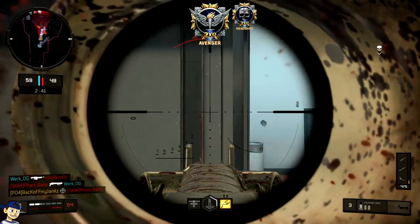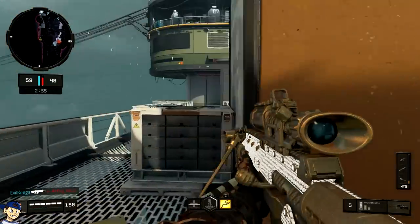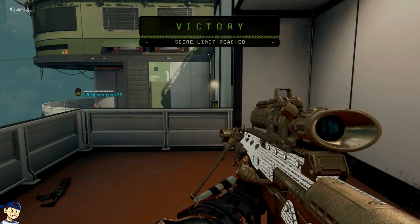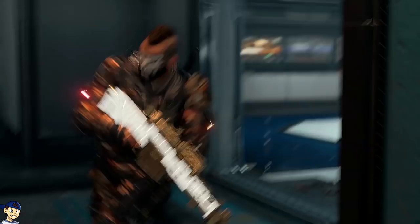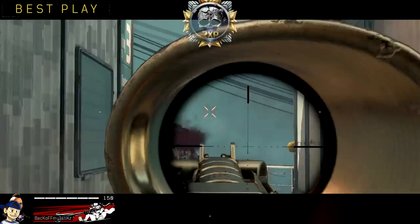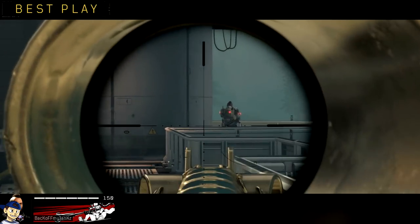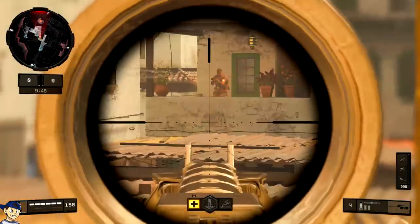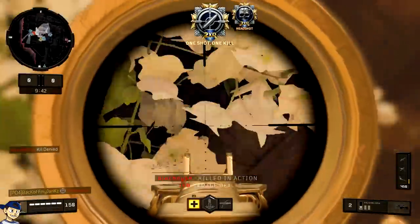Next up, the hitmarker king — the Outlaw. This thing is brutal, especially if you're grinding for diamond camo, because you need one-shot kills and it seems like two thirds of your shots are hitmarkers. It's got 9 rounds in the mag, a high fire rate, and really low damage. It just doesn't feel good. Cool thing about it though is when you max it out and level up the weapon, you unlock the Operator Mod — a bolt cylinder — and it shoots 3 bullets at the same time. You can kind of compare it to the P-06 from Black Ops 3.